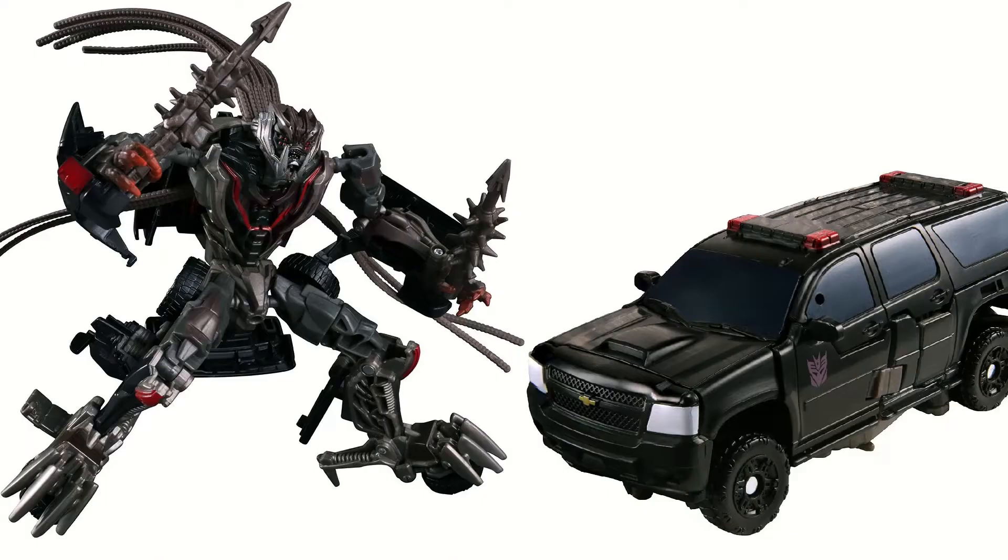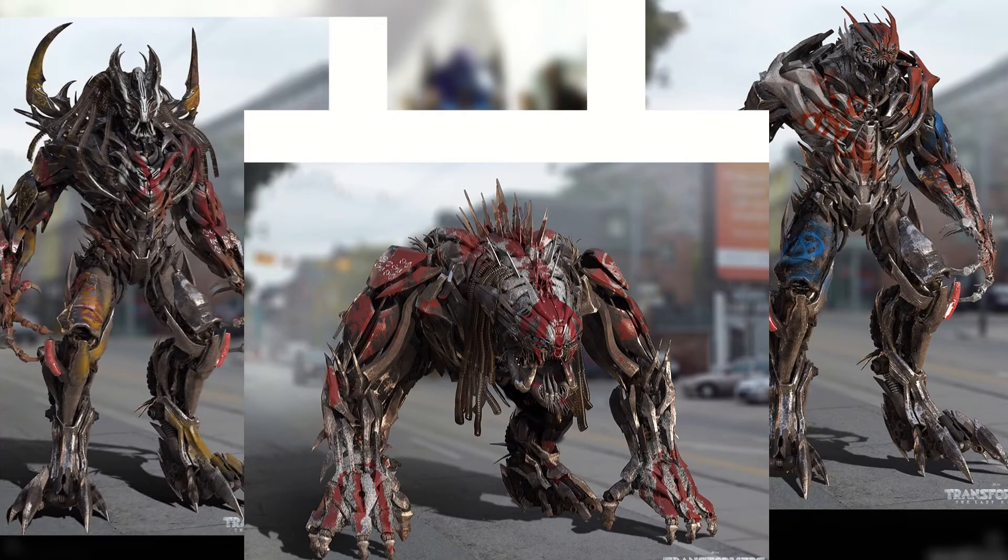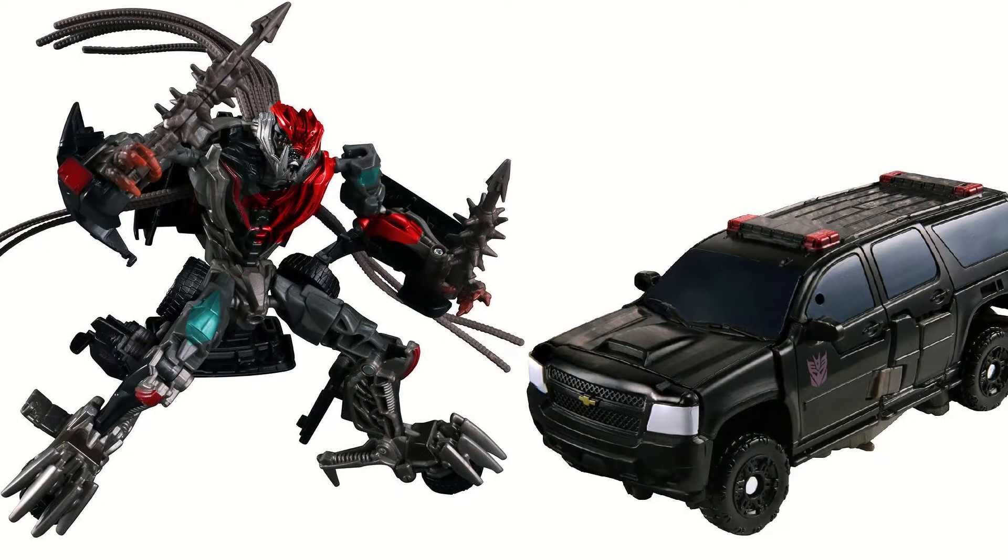The next one would be to take the Crowbar from Studio Series and turn him into an alternate Dread. Do you guys remember around the time of The Last Knight there were these alternate Dread concept arts — alternate versions of Hatchet, Crowbar, Crankcase — they were weathered and had red and blue paint highlights and they looked really good. I think it would be good to get the Studio Series Crowbar and turn him into this alternate Dread, to see these Last Knight Dread concept arts in toy form.